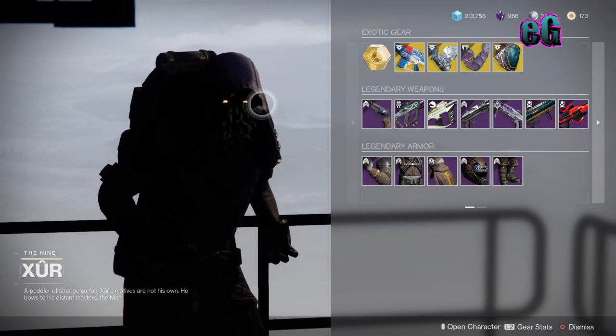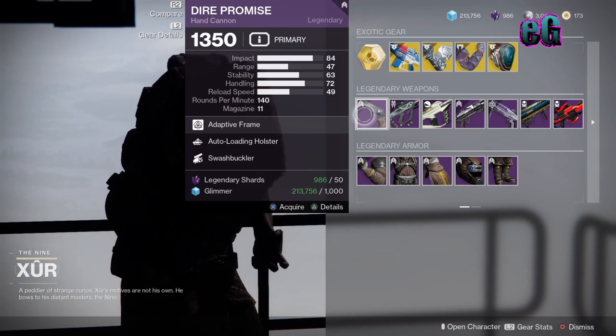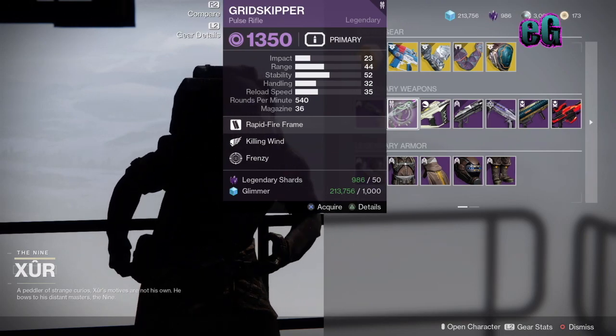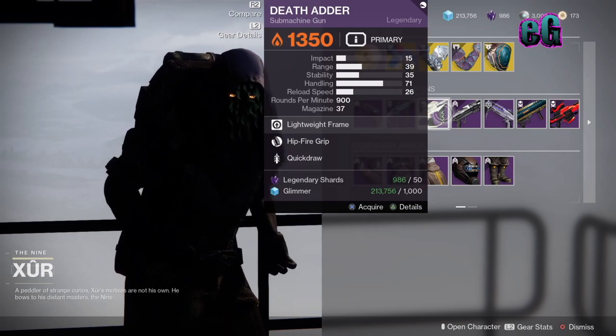Moving on to your legendary weapons for this week. We have Dire Promise with Auto-Loading and Swashbuckler — it is just impossible to find a good roll of this, it seems. And next we have Gridskipper with Killing Wind and Frenzy. Actually, not terrible.